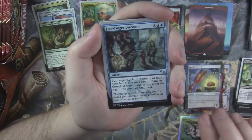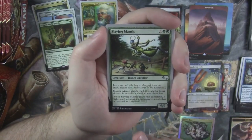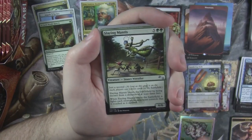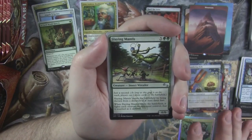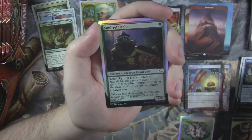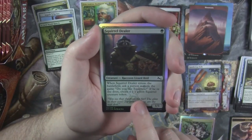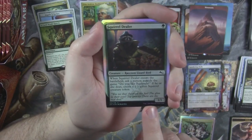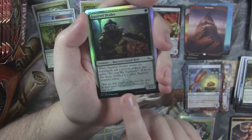Sly Spy again. Five Finger Discount. Slaying Mantis — this card is hilarious. Every time I've seen it played it's never hit anywhere near the opponent's side of the table. We got another foil — a foil Squirrel Dealer.